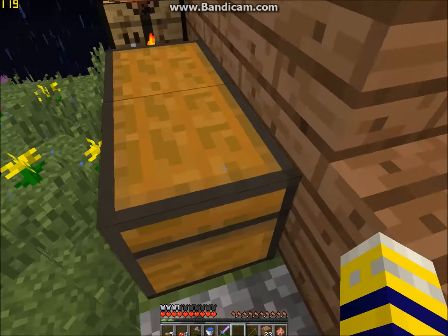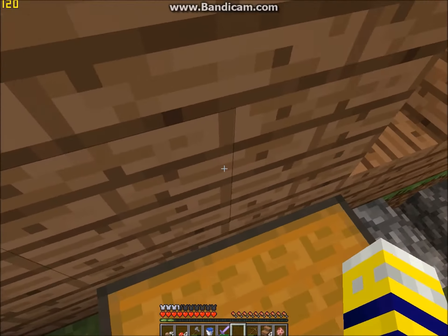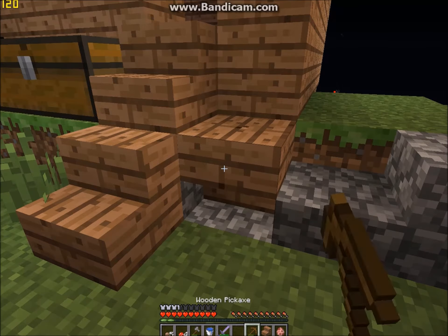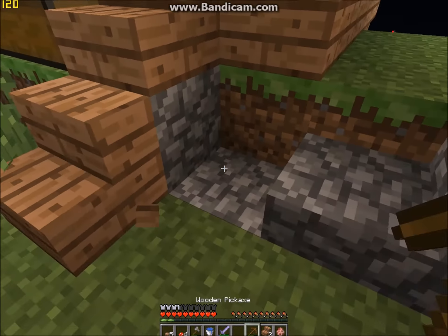Let's make stairs. Whoa, that was a glitch. Let's make a few stairs. Oh wait, what am I doing? I don't think there's corner stairs. There's no corner stairs in this one.